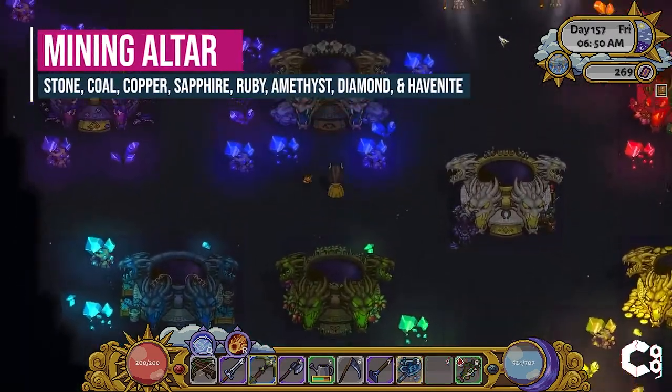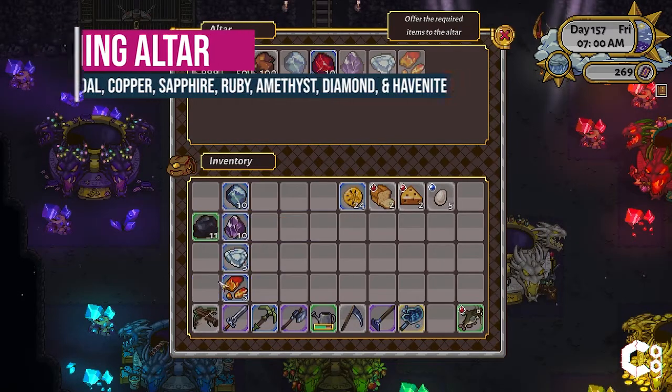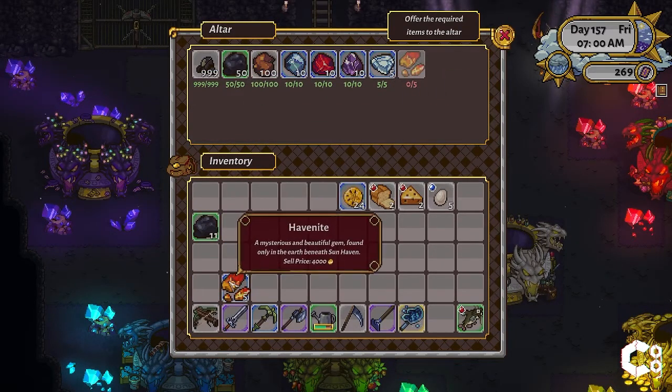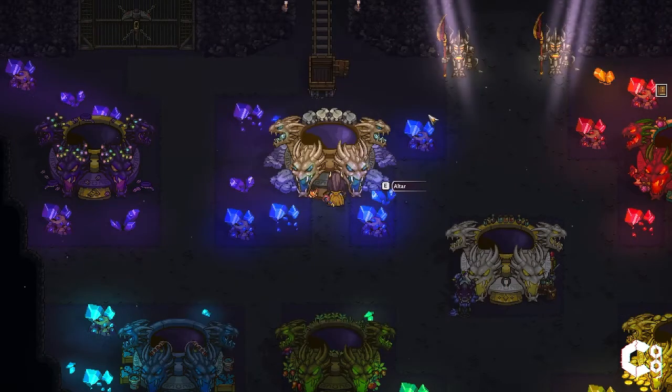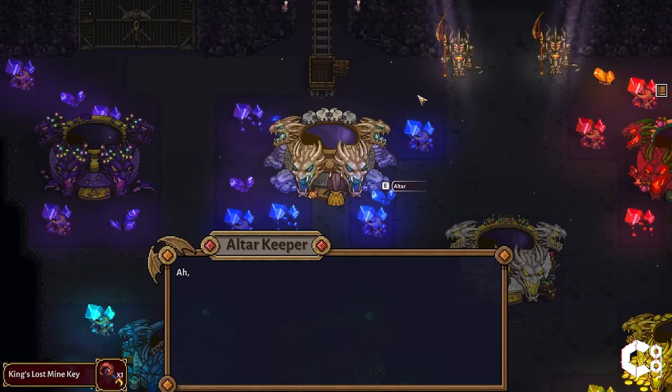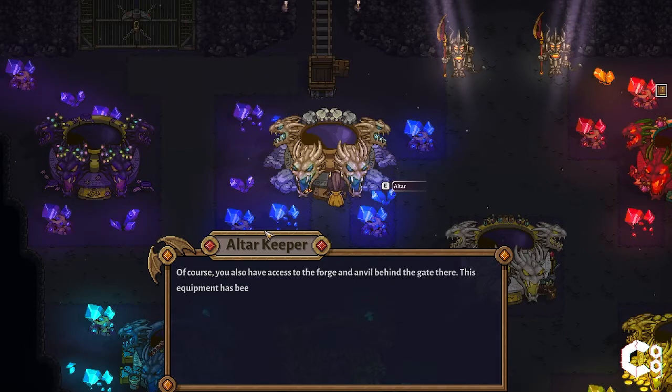The Butterfly Ring summons a Butterfly Companion that will protect you from the first instance of damage every 30 seconds. The Mining Altar requires 999 stone, 50 coal, 100 copper ore, 10 sapphire, 10 ruby, 10 amethyst, 5 diamonds, and 5 havenite. All of these resources can be gathered after several days in the mines in Sunhaven. Completing this altar will provide you with the King's Mining Key, which can be used to access the Glorite mines in Withergate. The Mining Key also gives you access to the only in-world smithing tools to craft Glorite tools.